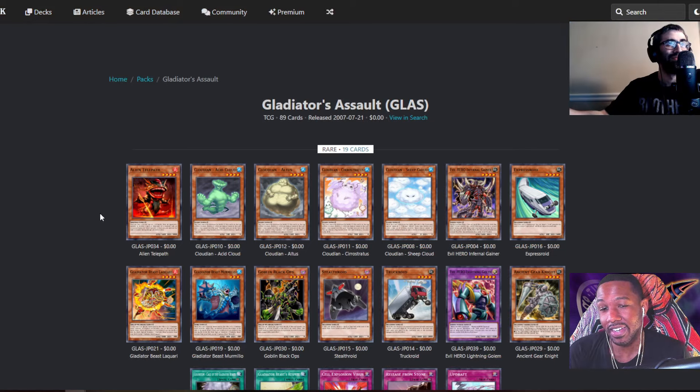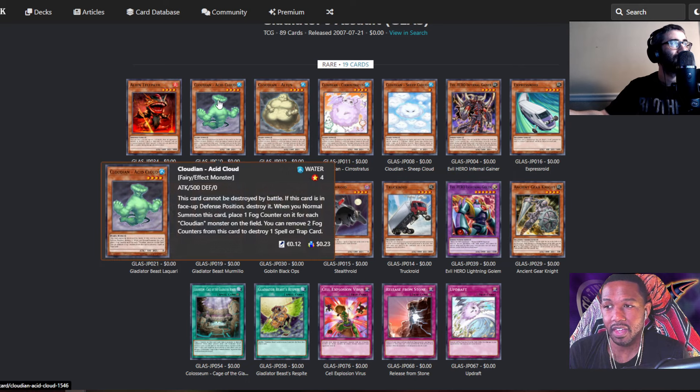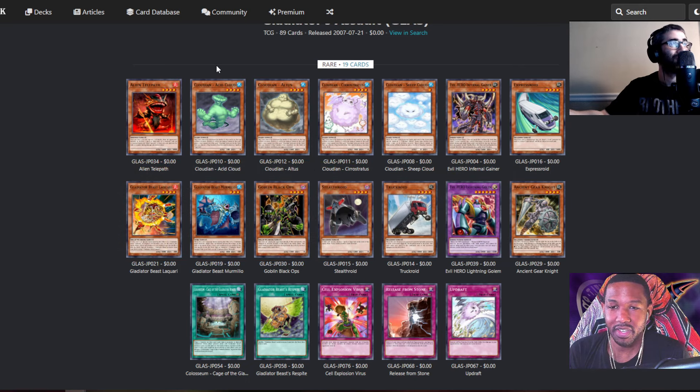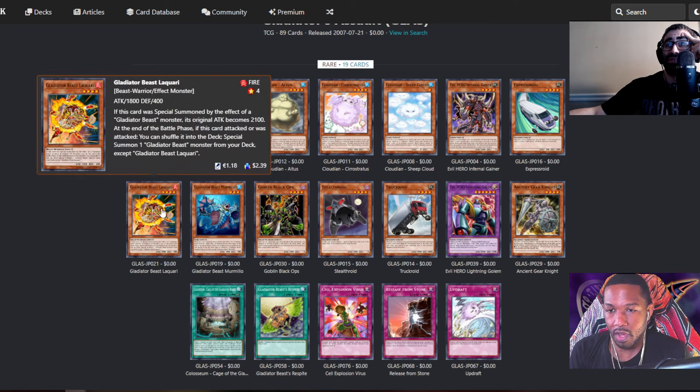Gladiator's Assault — the name has everything in it, it tells you exactly what it's about. Cloudians come out in this set — an archetype Konami really did not care about because it never went anywhere. There's no real good Cloudian cards. It's so weird that this set has Cloudians and Gladiator Beasts — the power level couldn't be farther apart. Glad Beasts are an SJC winning, YCS winning, Nationals winning archetype.